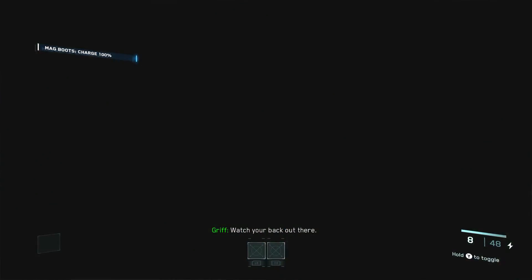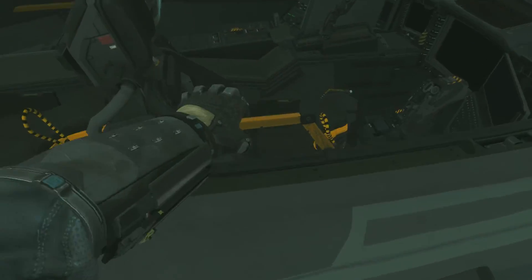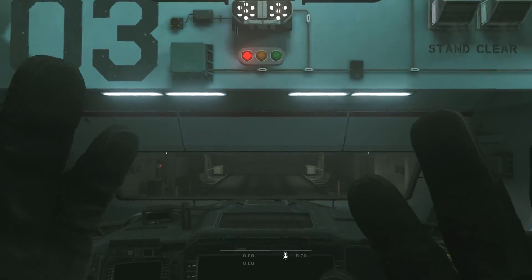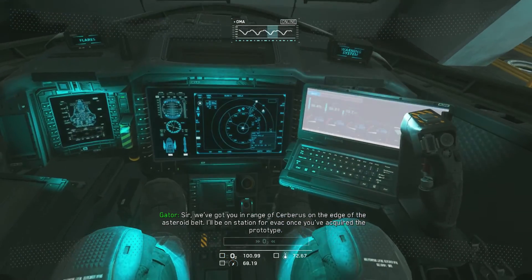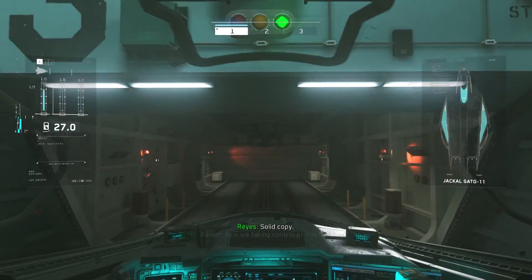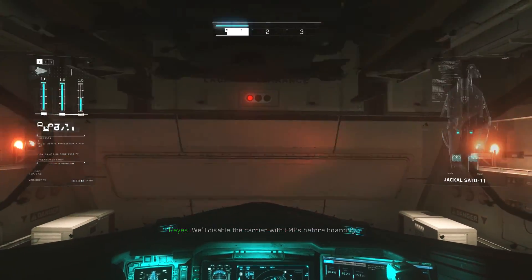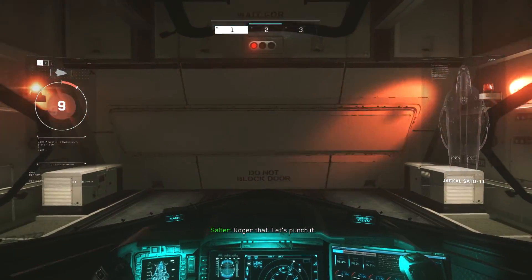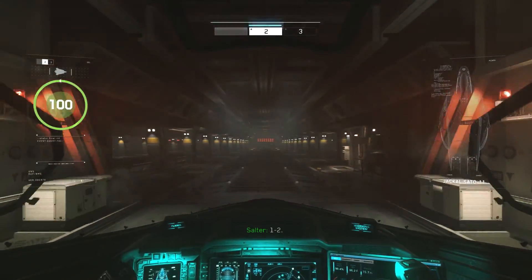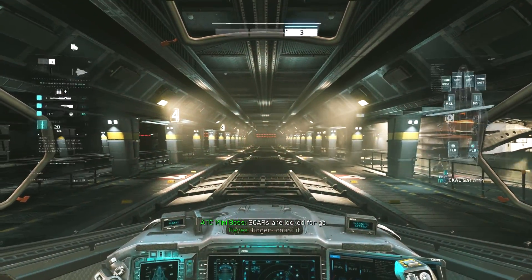Watch your back out there. Sir, we've got you in range of Cerberus on the edge of the asteroid belt. I'll be on station for evac once you've acquired control. Solid copy. Raider, how are we taking control of this bad boy? We'll disable the carrier with EMPs before boarding. Roger that. Let's punch it. Tower issues caution with asteroid belt proximity.